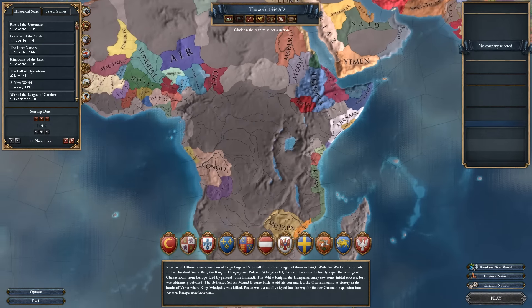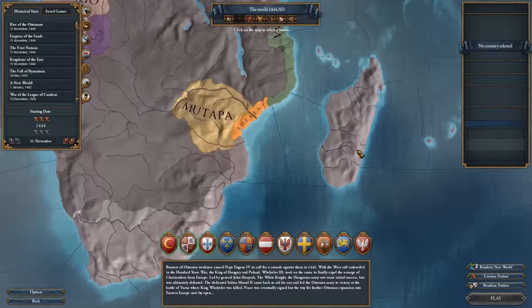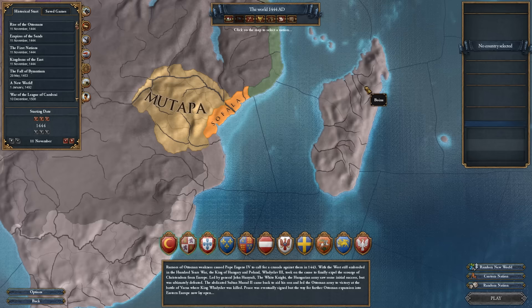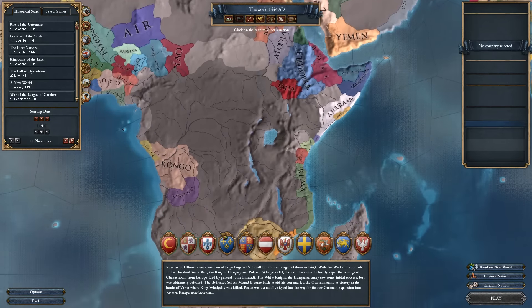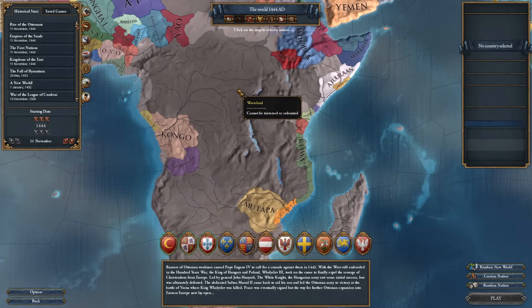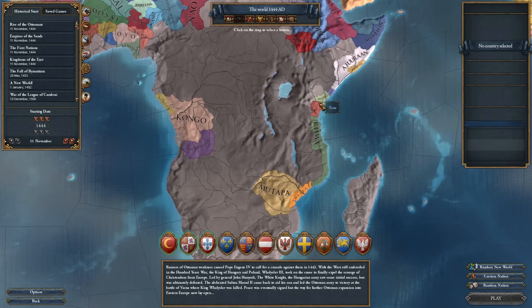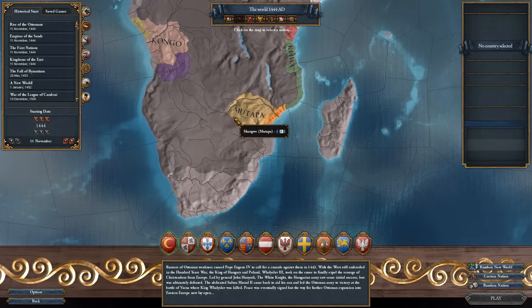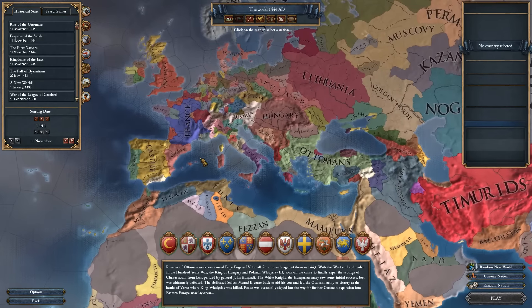One of the big changes is to Africa. A lot of provinces that are currently uncolonised at the start of the game are going to start off colonised. Madagascar, for example, is currently three uncolonised provinces, but in Mare Nostrum the whole of Madagascar will be colonised — about five or six provinces. There will also be various other provinces added into Africa, particularly southern and central Africa. Larger nations like Mutapa and Congo will start off as smaller independent nations, meaning there will be less colonising and more fighting to take the land you want. They're also adding a new religion to Africa: fetishism for the new African nations.